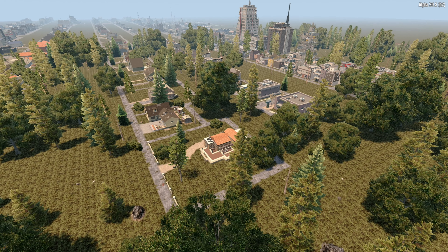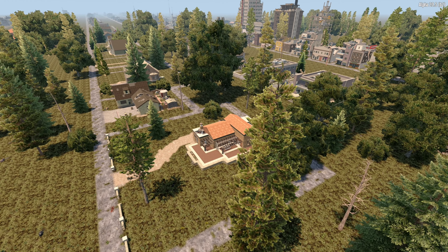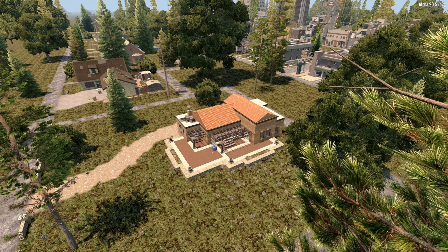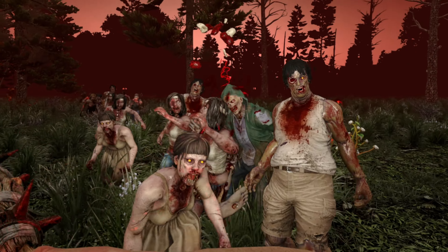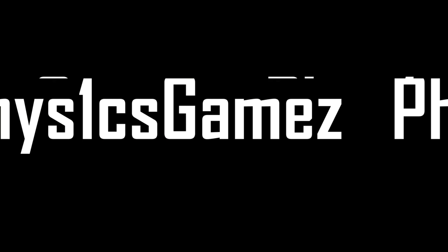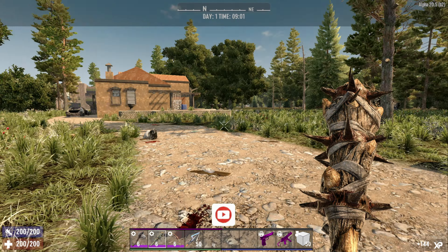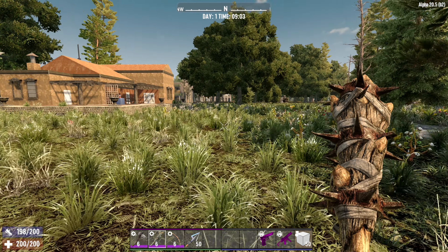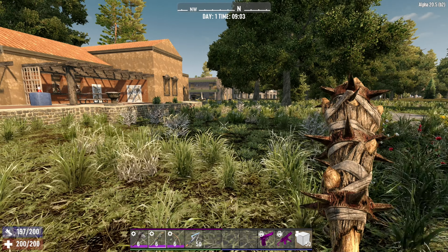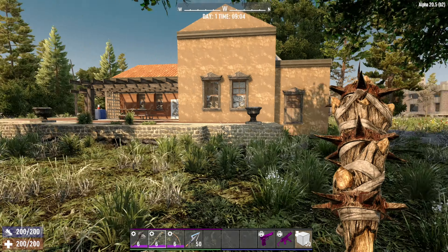Well hello and welcome to Physics Games. Today's point of interest is Old Spanish House Number 1. This is a difficulty tier 3 POI and can be obtained from the trader for a clear or fetch quest. Here we have Old Spanish House Number 1 with a great piece of paper out the front. It is a huge POI — massive thing here with just a teensy little house in the middle. We'll have a look around the grounds. It is a tier 3 because there's a lot going on downstairs.